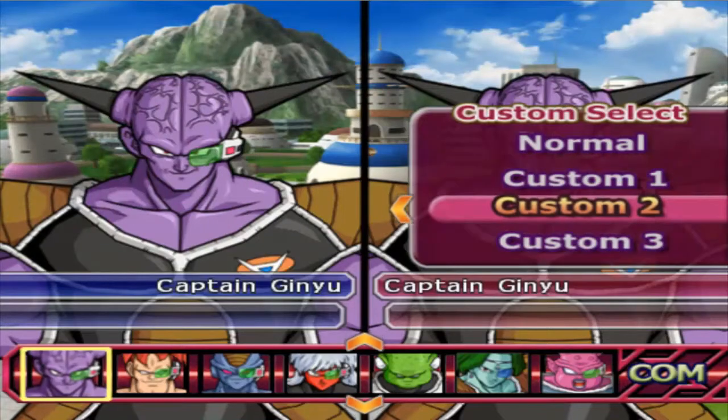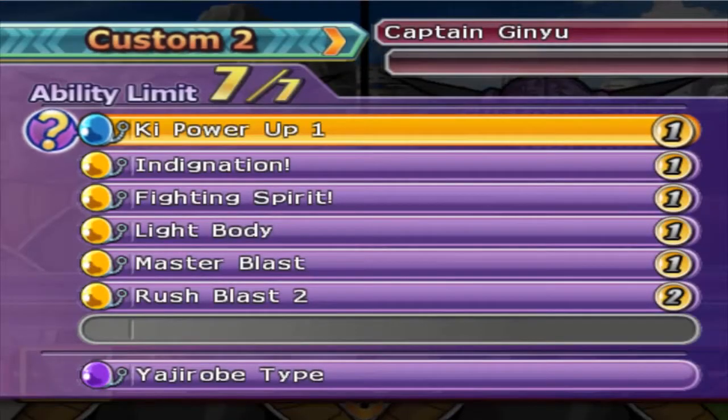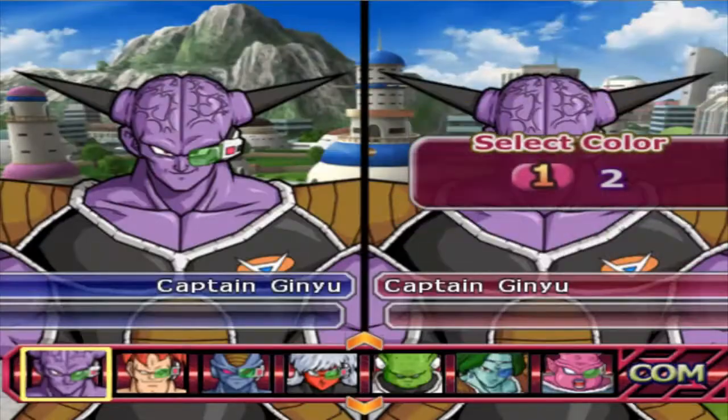Versus this Captain Ginyu with Ki+1, Ignition, Fighting Spirit, Light Body, Master Blast, and Rush Blast — also on Yajirobe.